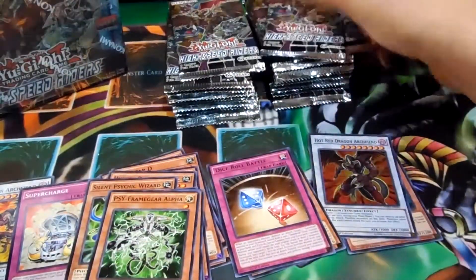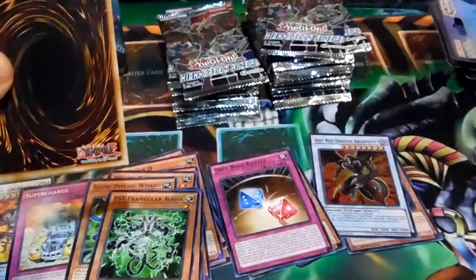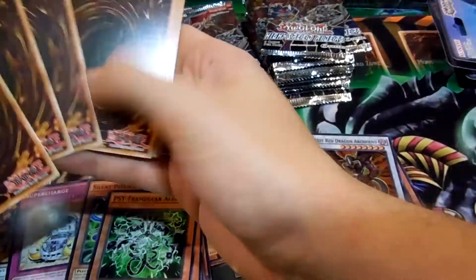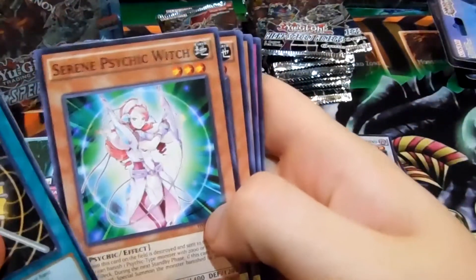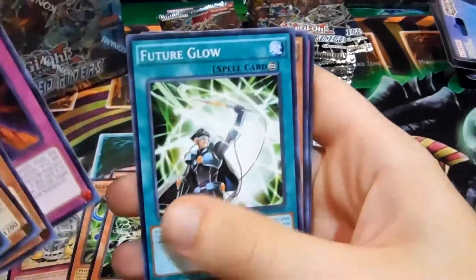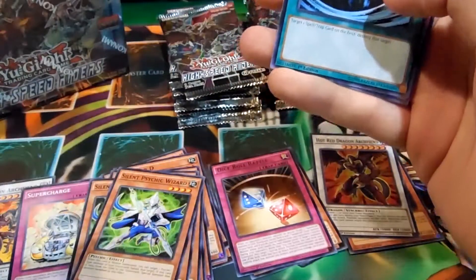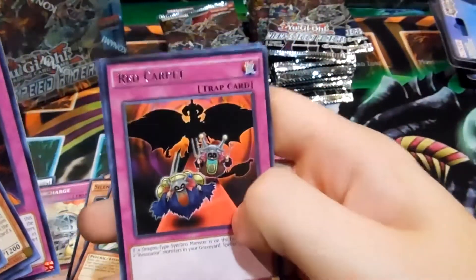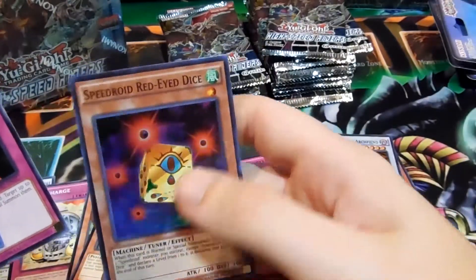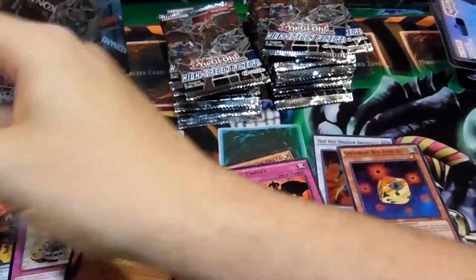Got two Card Car Ds so far. Everyone's after the Psy Frames it seems from this set. Risen Air Crawl, Serene Psychic Witch, Expressoroid, Red Cocoon, Future Glow, Silent Psychic Wizard, Red Carpet for the rare, and Speedroid Red-Eyed Dice as a super. I might build Speedroids — I'm not really too interested in them but some people want to.